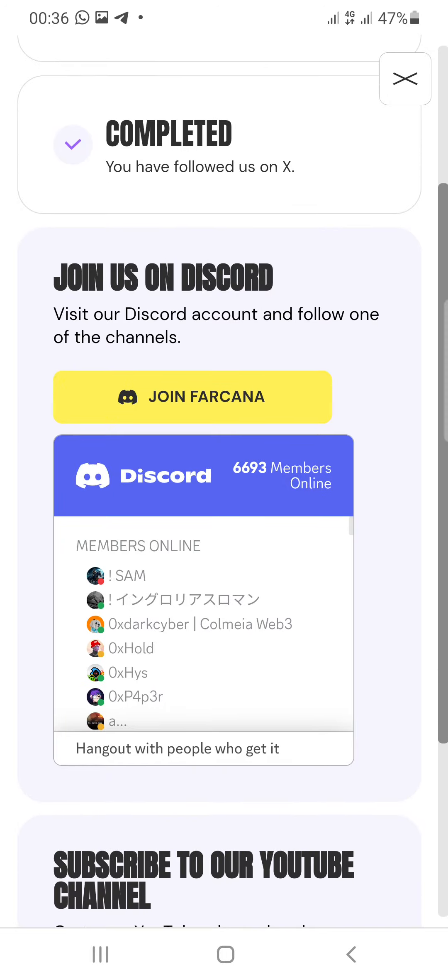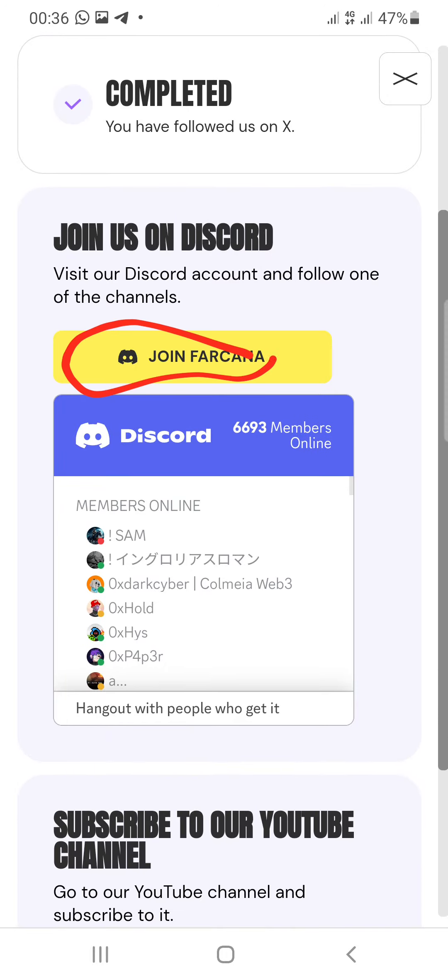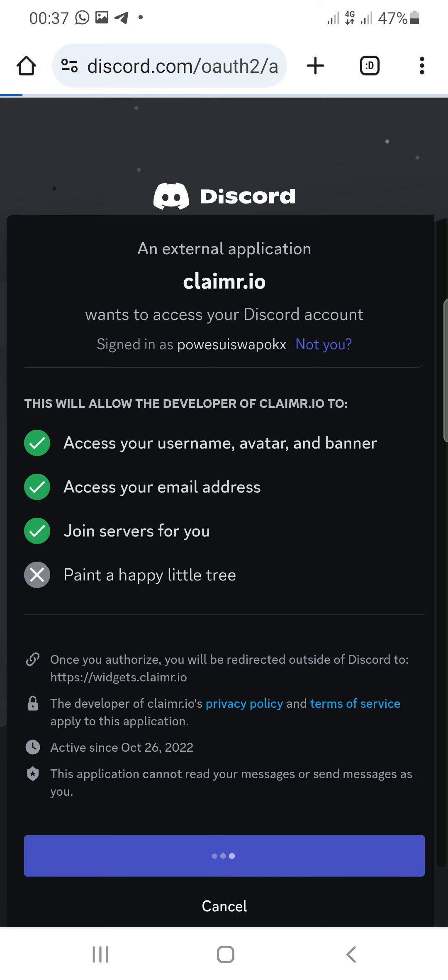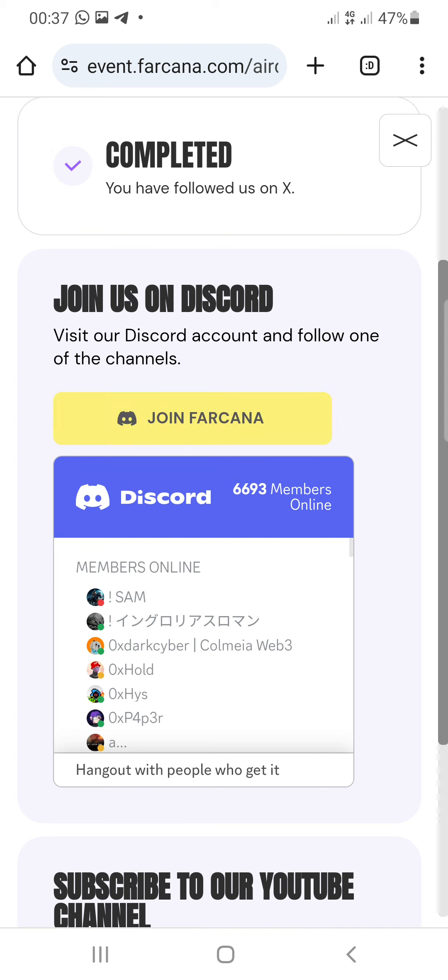Followed on X. The next task is to join their Discord. Click the join Discord button and let it load. Once it loads, you'll see an authorization screen — click the authorize button to allow the application to access your Discord account. Then click join Discord to join their official Discord server.